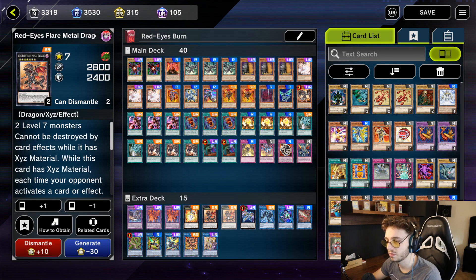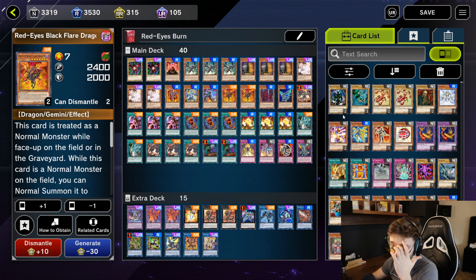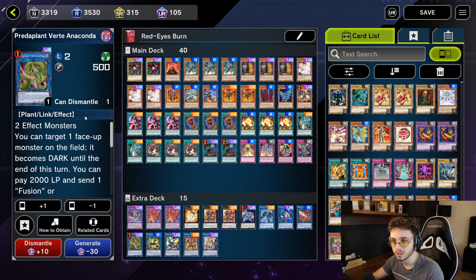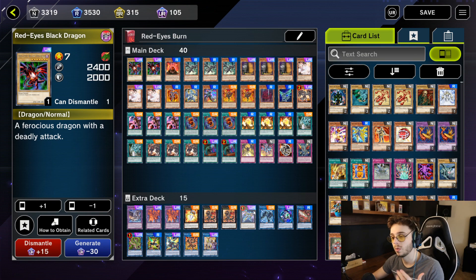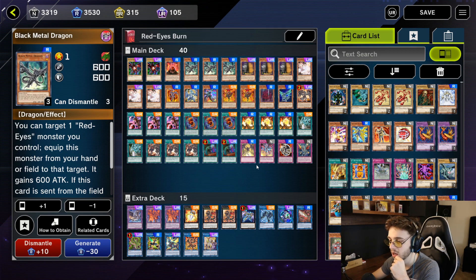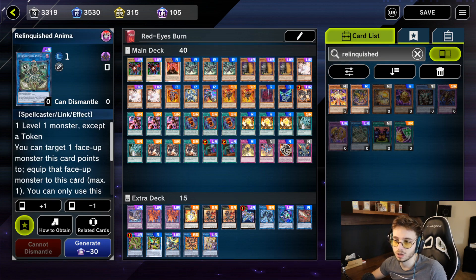I have 1 Zeus, because when you attack with one of your XYZ monsters you can summon Zeus in main phase 2. I have 1 Link Spider — for example if I have a Red Eyes Black Dragon or Red Eyes Black Flare Dragon on the field and I normal summon it as a normal monster, I can't summon Predaplant Verte Anaconda because it requires two effect monsters. But I can Link Spider one of my Red Eyes away to the graveyard and then have two effect monsters on the field. I have Link Karibo to send away the Black Metal Dragon — you can also use Relinquished Anima instead, which is also a very solid card you can use instead of or alongside Link Karibo.